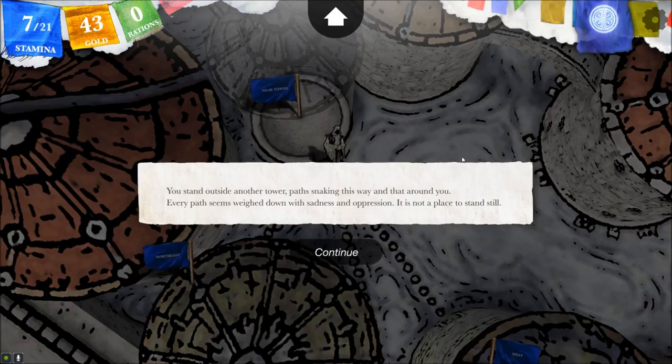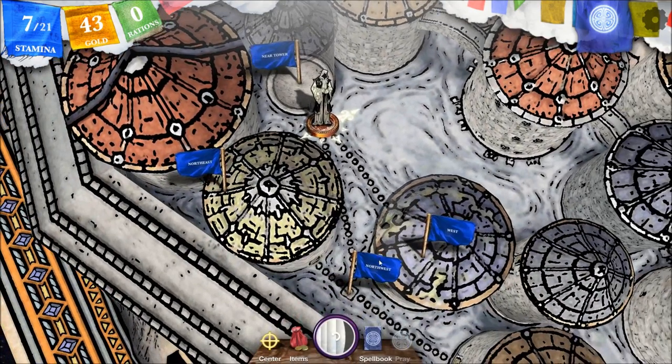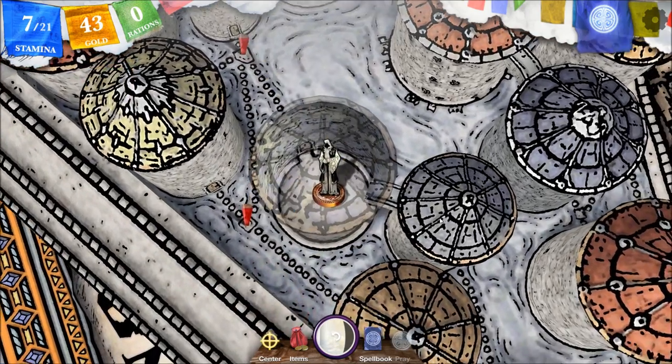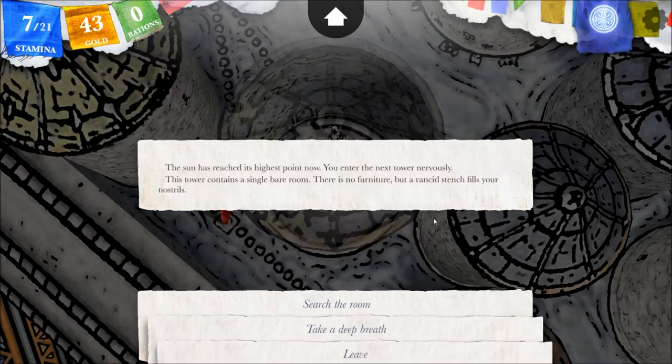'You stand outside another tower. Every path seems weighed down with sadness and oppression — it is not a place to stand still.' Then we will go west. I hear growling. 'The sun has reached its highest point. You enter the next tower nervously. This tower contains a single bare room. There is no furniture but a rancid stench fills your nostrils.' A rancid stench — so we're going to take a deep breath. Seems like a great idea. Search the room.